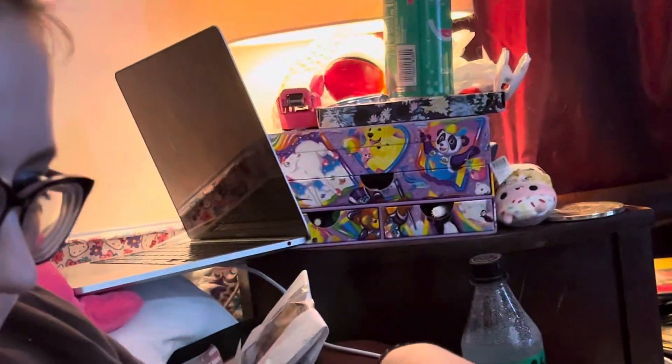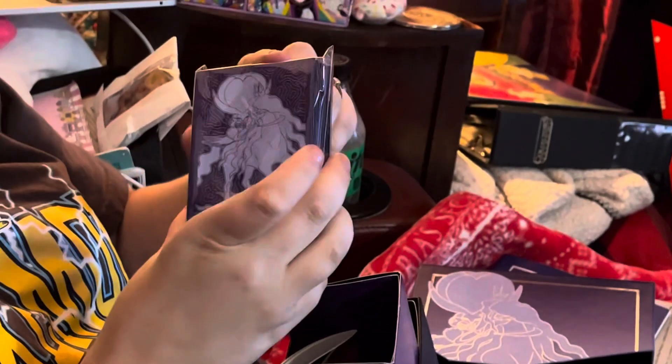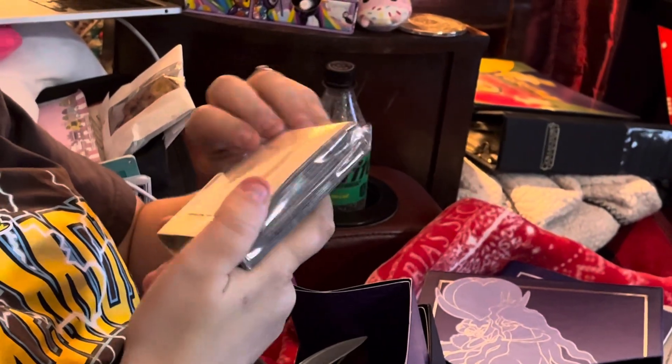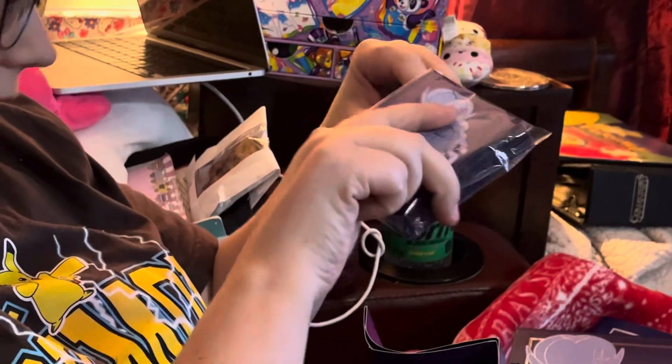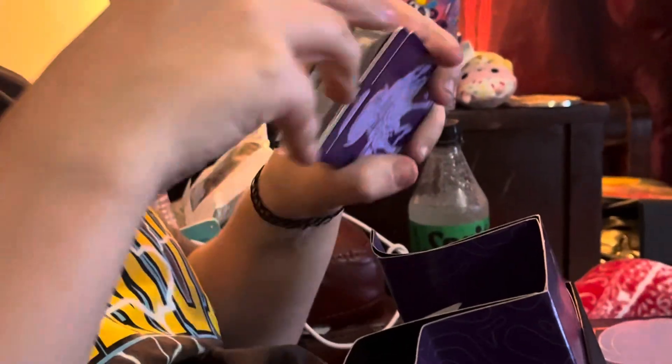We got some trainer game rules because we need to know how to play the game. We got some dice and markers. We got some Chilling Reign sleeves. It's a Shadow Rider. I'm running my thing for my energies. I got my code card in here. How are you doing? And I got my Jubilifes. And my energies.